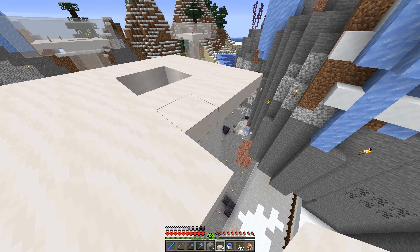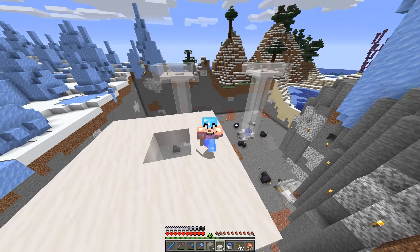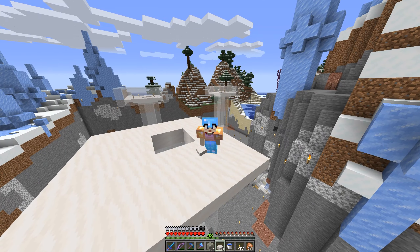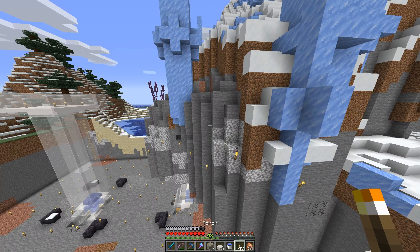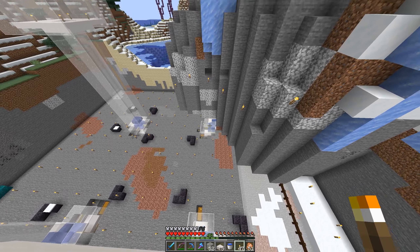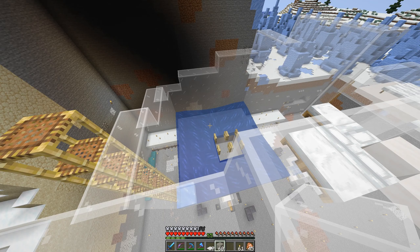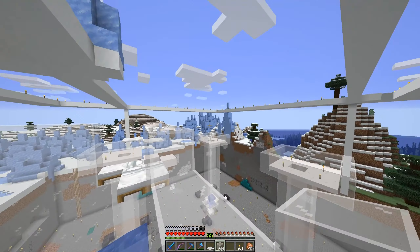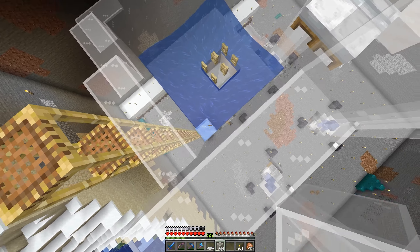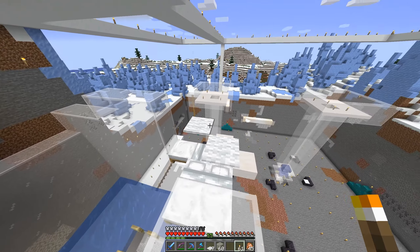Looks like I have just enough quartz to finish this little platform. I tried making it out of something cheaper and it just looked bad, so I decided to go with the expensive material and enjoy it for the rest of the season. I definitely need to dig into this mountain a bit if I want to build that fourth pillar down there. I'm finally in the process of building up these villager pods and the iron golem spawning area with water and stuff. I did realize that I definitely need to build a ceiling over this entire thing or else this water is going to freeze.